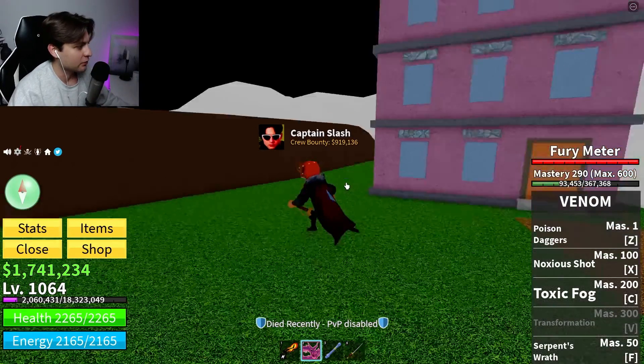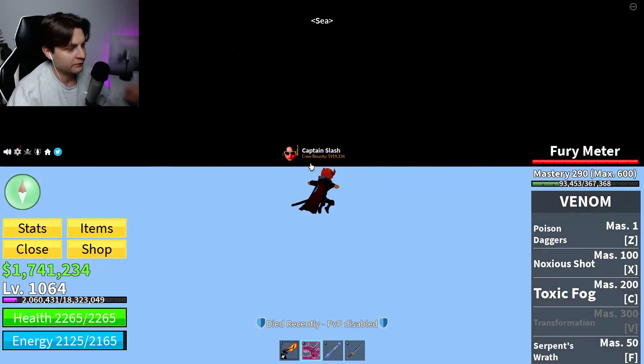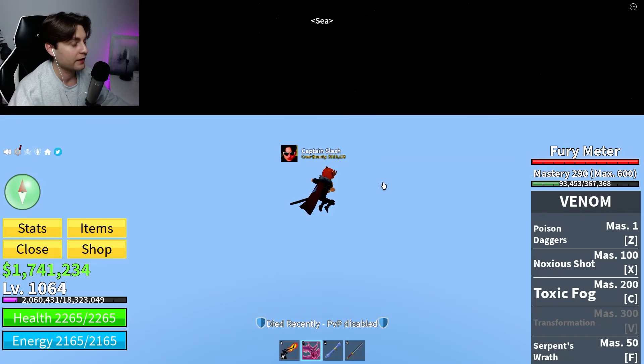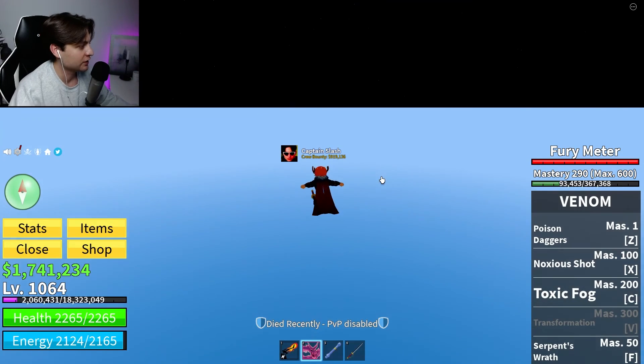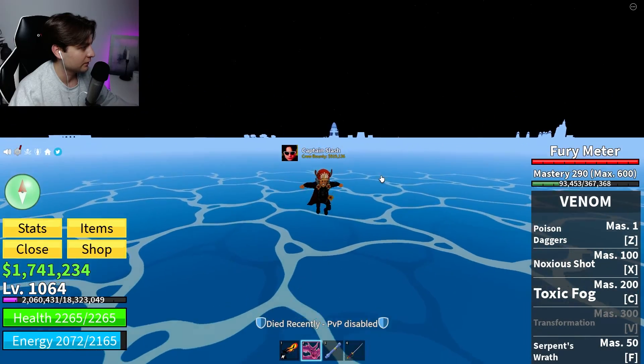I'm in the first sea and we need to go to the hub. We need to go to the middle town because in this middle town we have a special new NPC which has an interesting shop where we can buy some items.